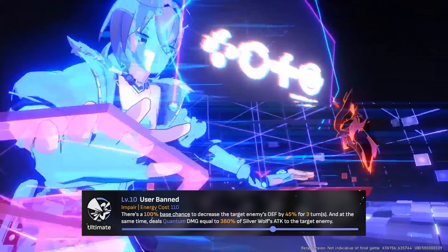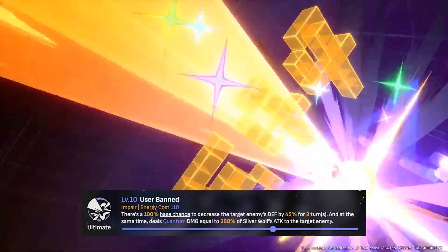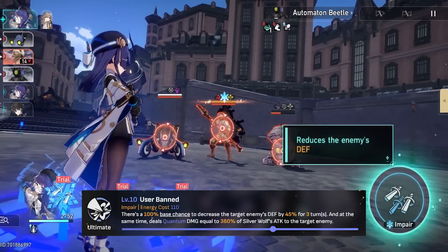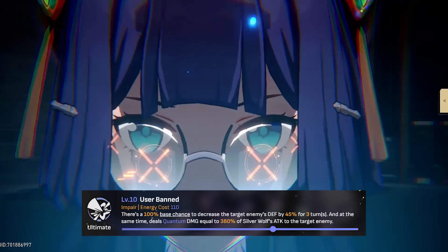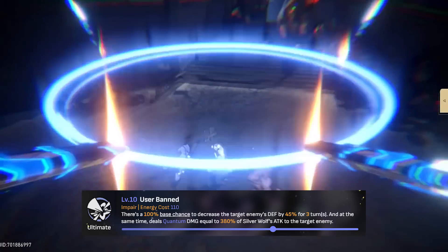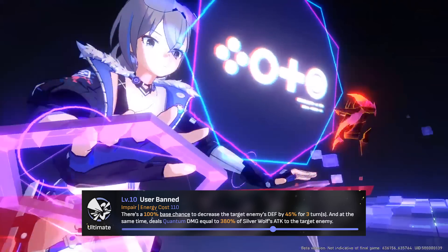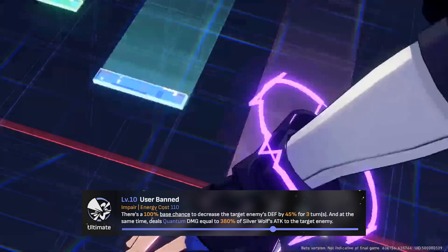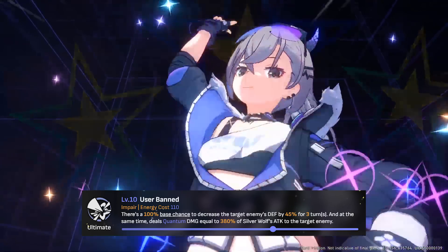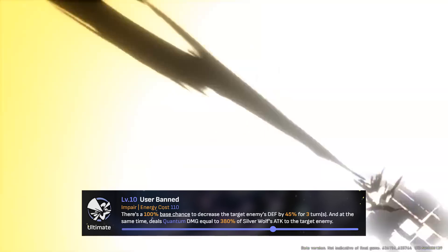Silverwolf's ultimate deals a massive 380% quantum damage to a single target. This ability has a 100% base chance to decrease the target's defense by 45% for three turns at level 10. This can be compared to Pela's ultimate, which reduces the enemy team's defense by 40% at level 10. The difference is Pela's can hit the entire enemy team, while Silverwolf's is single-target with an additional 5% defense reduction. Silverwolf's scaling is also much higher, meaning her ultimate deals significantly more damage.